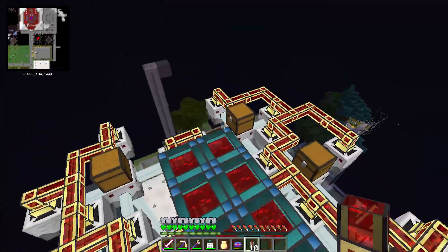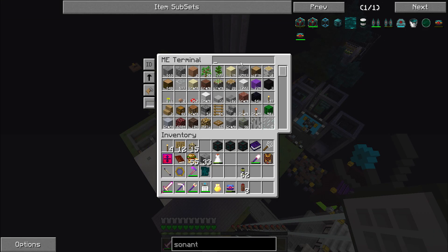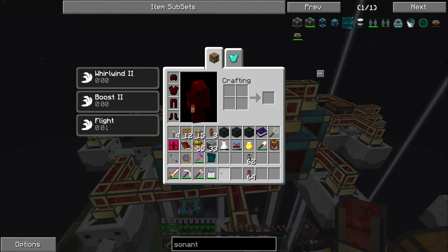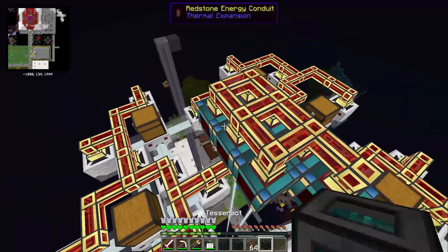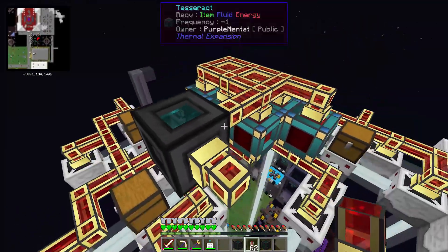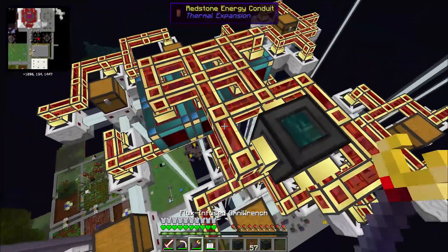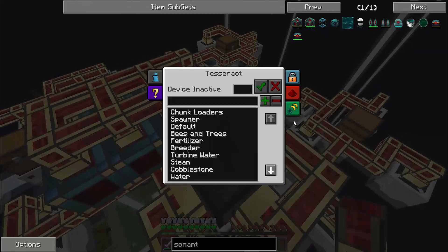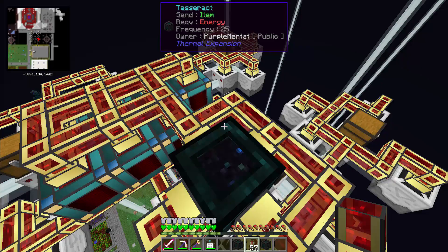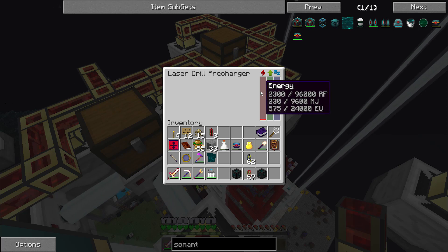I need more conduits — it's a good thing I told my system to make me some. I'll grab those conduits that have been crafting. For the tesseracts, it would be most convenient to have a tesseract on each side where the chest can easily input into it, and then I can wire it around with the conduits. I'll set each tesseract to the default frequency, send items, block fluids, and receive energy. Already my prechargers will be slowly working now — not very quickly, but it's something — which causes my laser drills to slowly function, generating ore of multiple types.